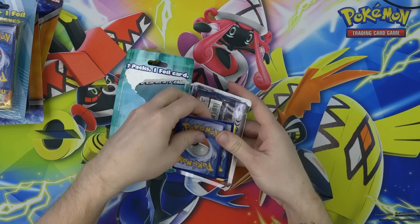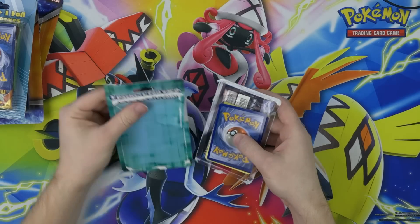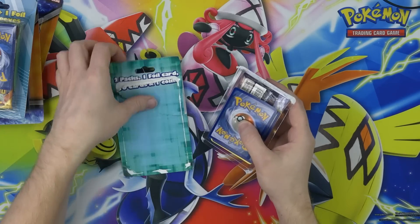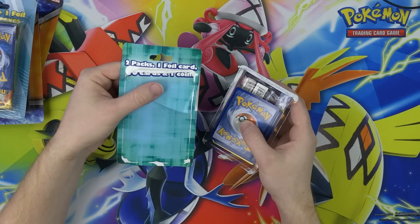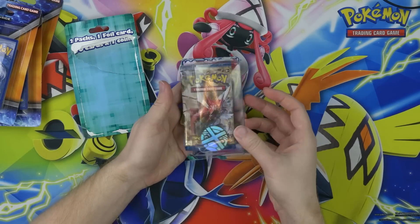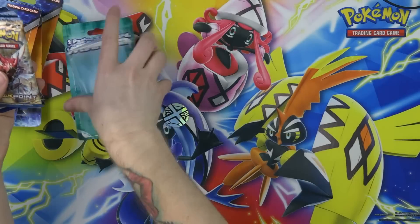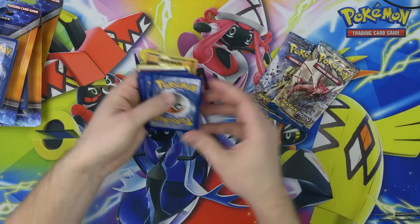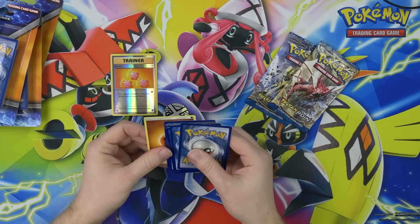Let's find out what these mystery products are. This one is two packs, one foil card, ten cards and one coin. There's the coin — it's a Metagross coin. The two packs are... oh, they're both Breakpoint? Lame. There's our foil card.